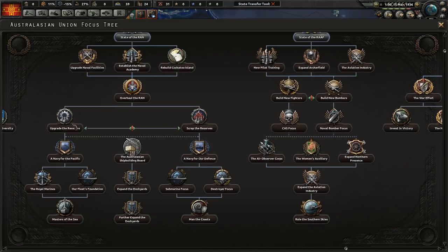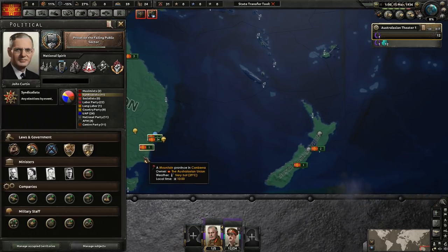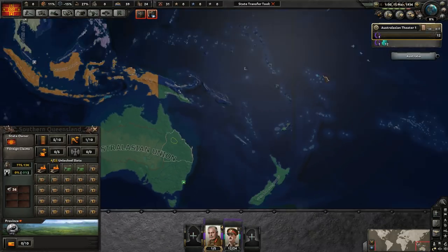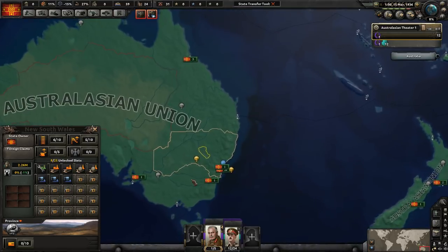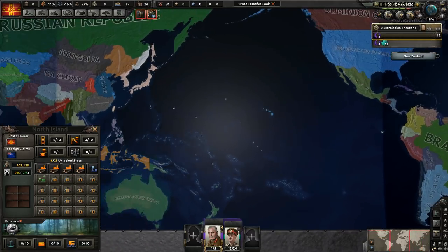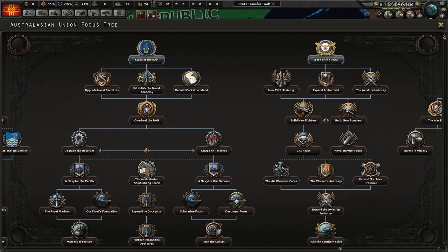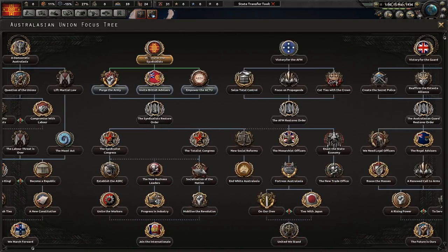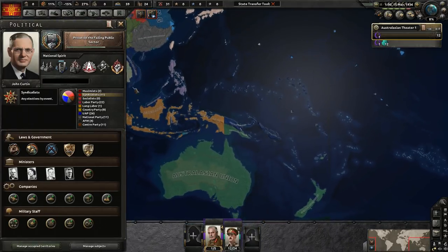You can get New Zealand back relatively easily if you rush down and upgrade the reserves to get a strong navy, then assemble a naval landing force. You can beat the Royal Navy with your Australasian fleet, take New Zealand, and get a peace treaty with the rest of the Entente who will leave you alone. It's challenging at 1936 because it takes a while for New Zealand to break free, but it's still doable relatively early.